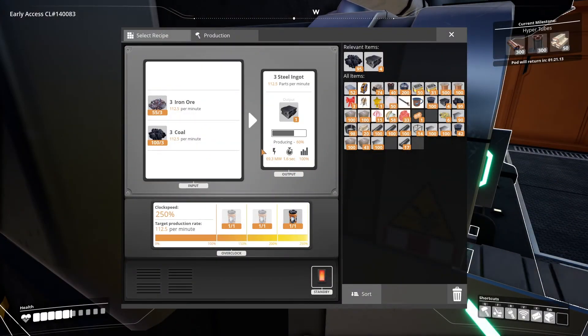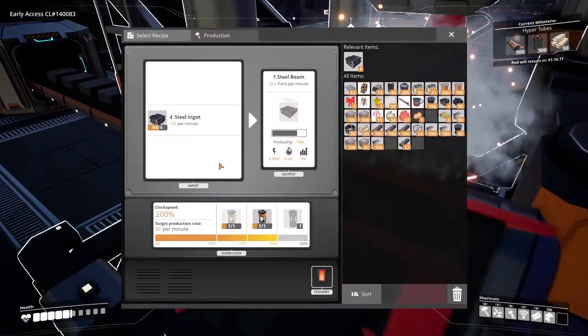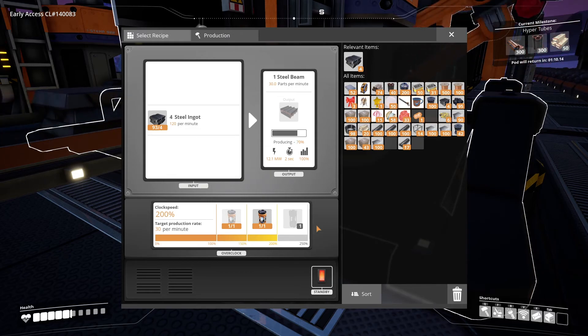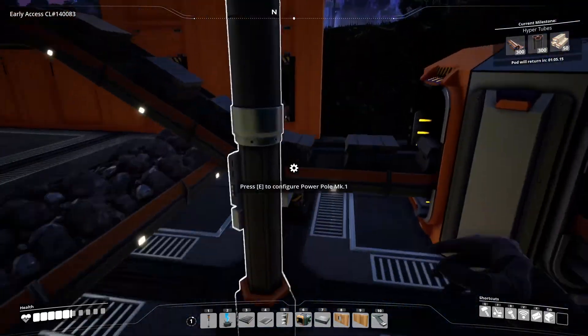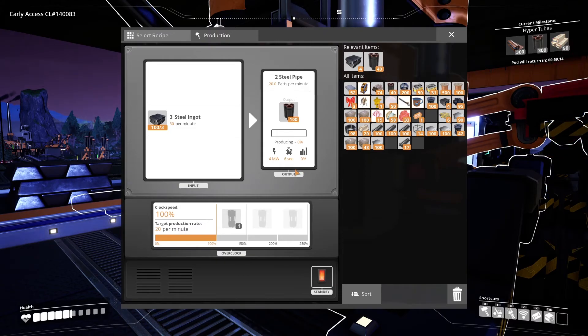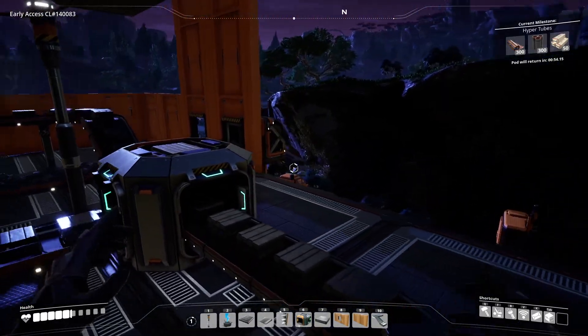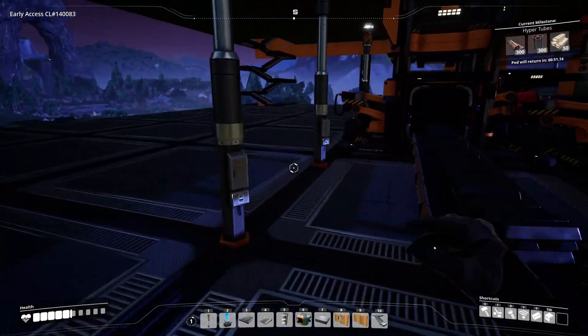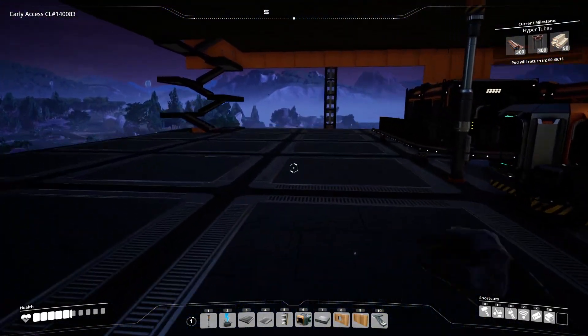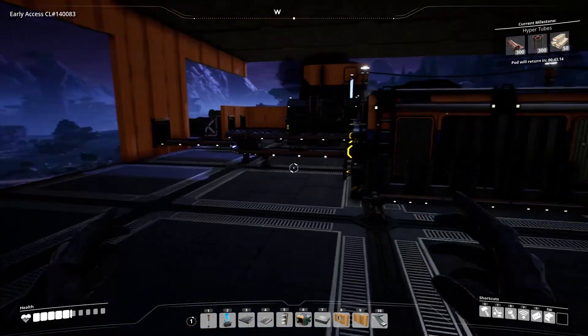So up here we've got 112 steel ingots per minute being produced with 120 capacity and a bit of overclocking capability — but honestly probably not enough to feed a whole second foundry. On the other side we've got the steel pipe setup. One way or another, I think we should work towards getting a second foundry attached to the grid.